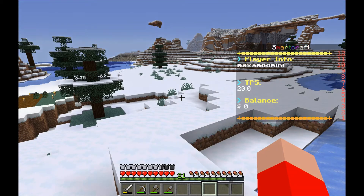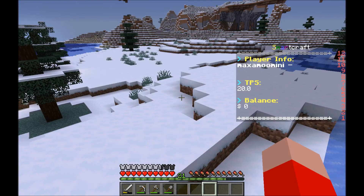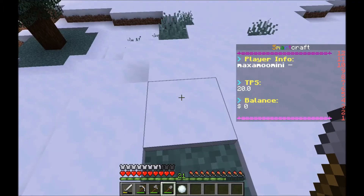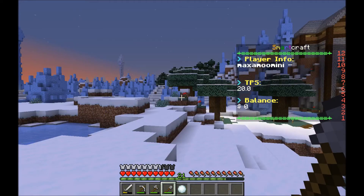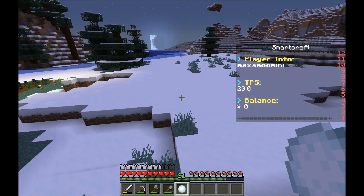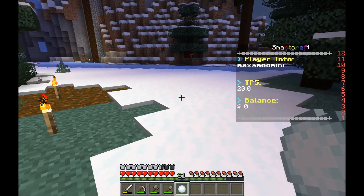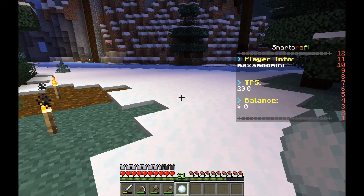I've made a redstone system before using dispensers, observers, etc. — a single-tick generator that does a double pulse. So when the piston pushes something, the signal goes around and pushes a piston up, sending another signal. I made a system that transferred items by activating either pistons or a dropper, depending on where the item is — whether to send the redstone signal to the piston or not.